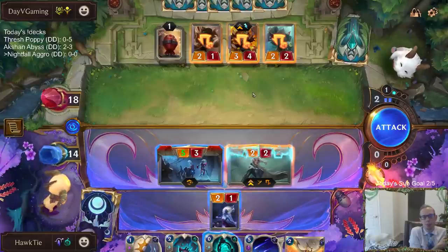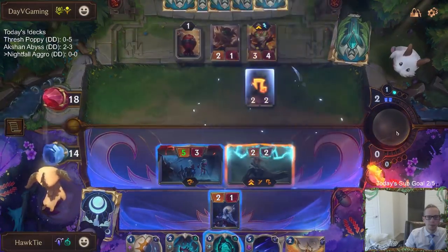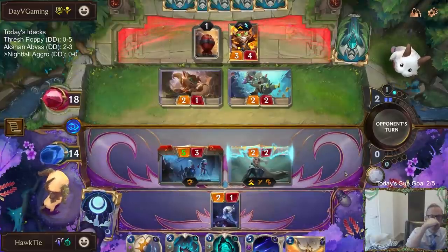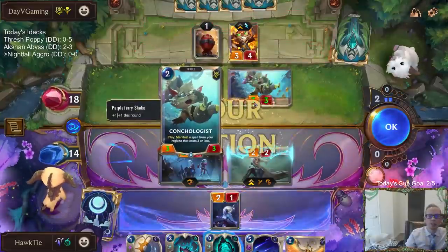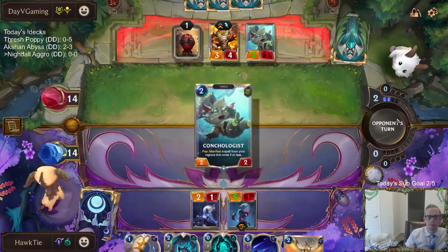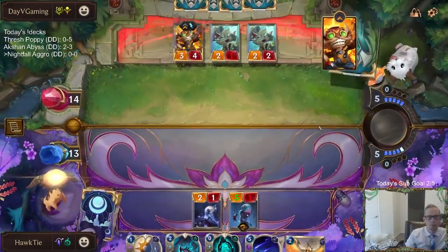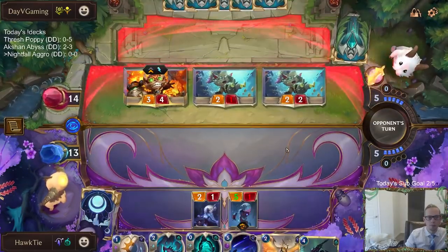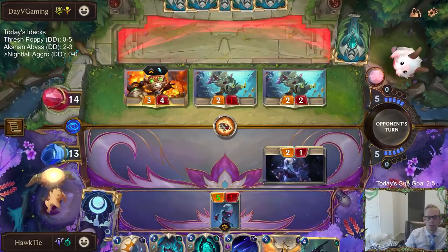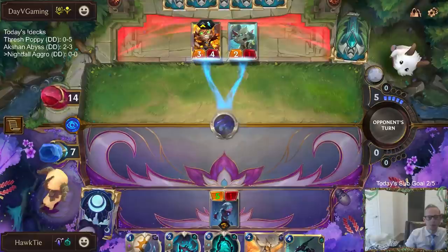Are Diana still vulnerable to things like Purpleberry Shake? So maybe I shouldn't be playing the Diana here while it is vulnerable, because obviously I can be making her a lot bigger later. We may completely regret this, but hopefully not. And that's the card that the Conchologist just created — Purpleberry Shake. Very disappointing indeed.